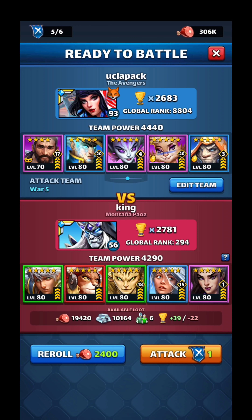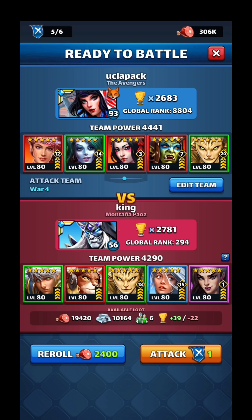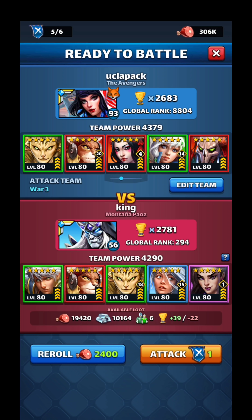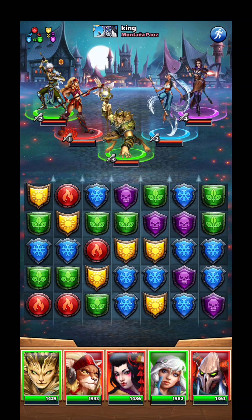There are three things that I think you have control over. You don't have control over what the board's going to give you, but you have control over your team selection — who you bring. On this one they have two greens, so your reds are going to be your stronger colors here. Even with Vela I'm not too afraid; I'd want to cleanse against her so your reds stay effective. Green would actually work okay here too — there's no Grave Maker on this team. So team selection is about matching what you bring to what you're facing.